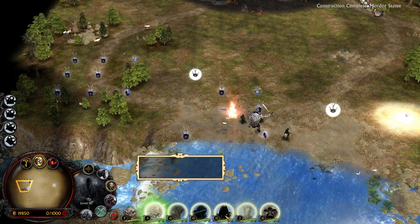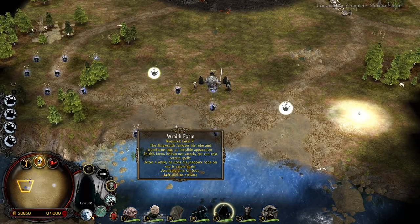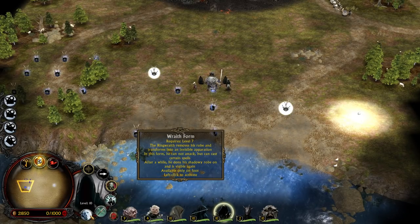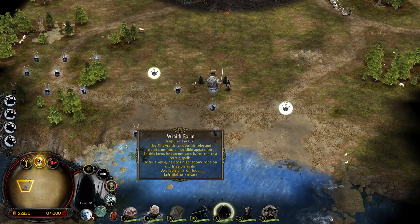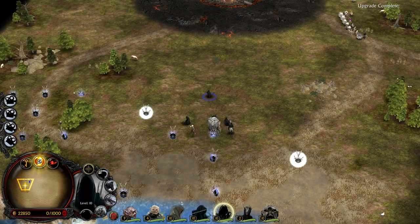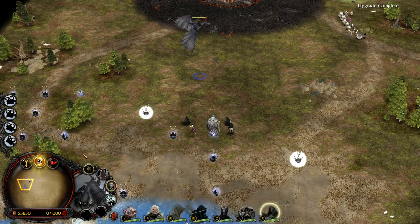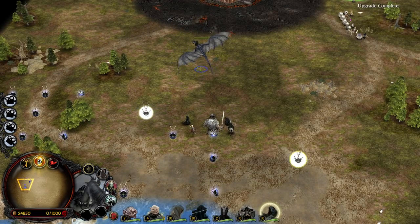Let's level them all up together. We have a level 10 Nazgul now. They have the chance to use the Raid form — the Ring Wraith removes his robe and transforms into an invisible apparition. In this form he cannot attack, but can cast certain spells. After a while, he dons his shadowy robe and is visible again. Available only on foot. He even has a second Palantir in which you can get him mounted or dismounted — Mount a Fell Beast. That's crazy. And then his picture changes too.